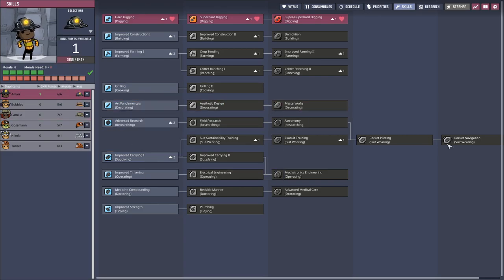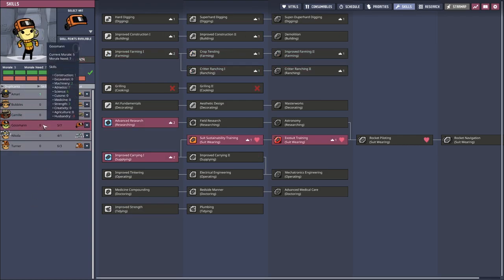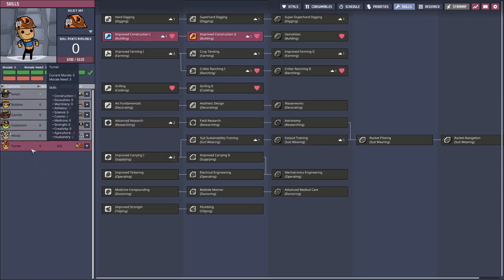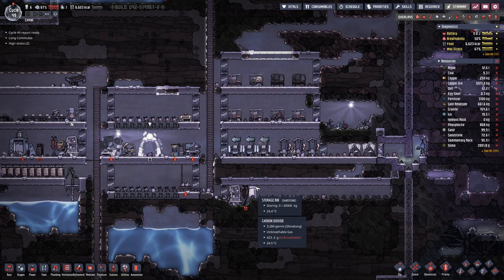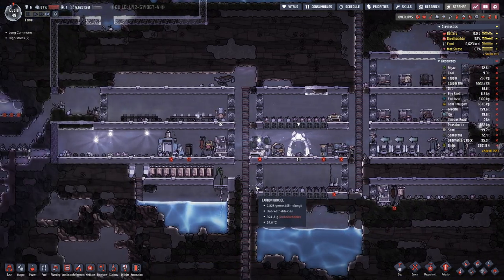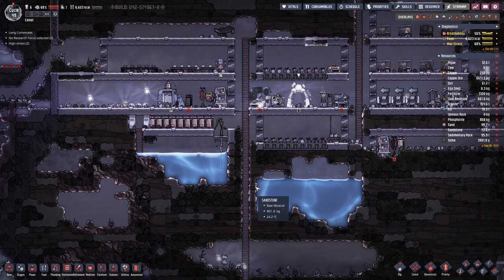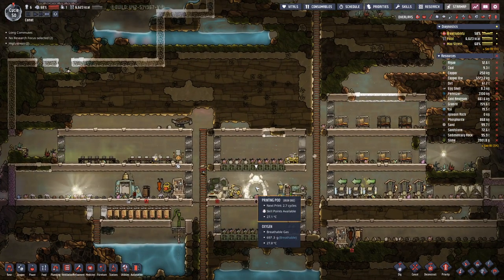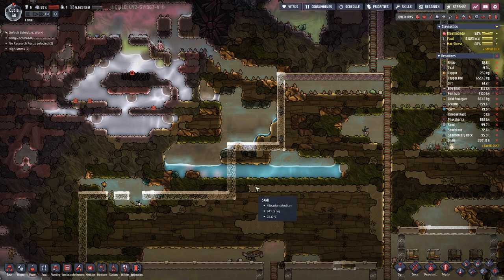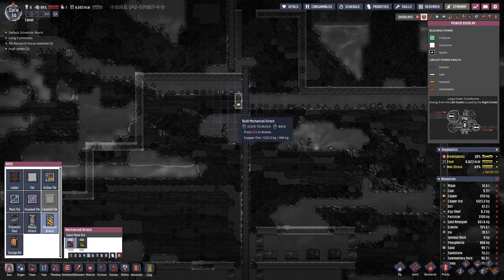Looking at morale versus capabilities, it's not looking great. Nikola has a bit of spare and Turner we can upgrade once, but I think that's it. Before we can do more, we really have to figure out how we can improve their morale before adding more skill points.